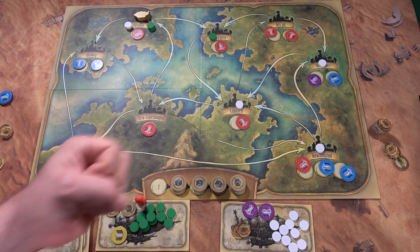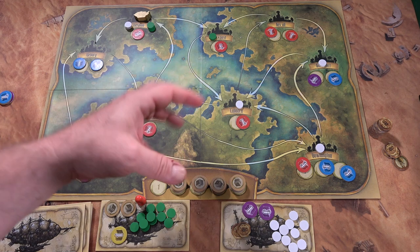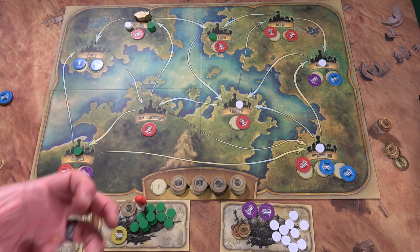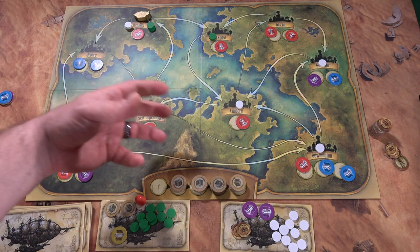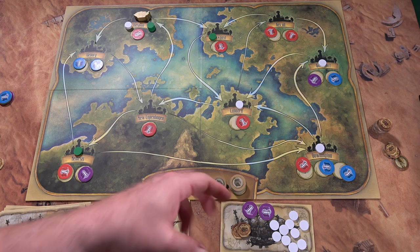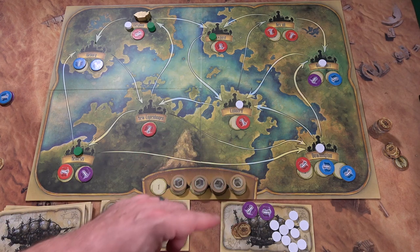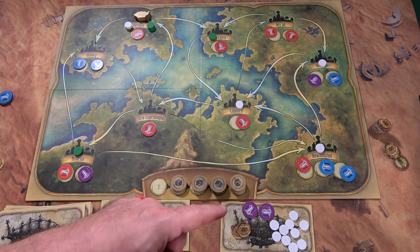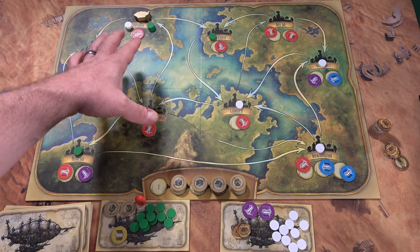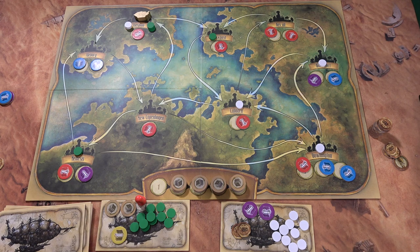You get three sky dollars each turn. The challenge is: can you pile up enough to make the moves you want, get contracts out, buy the goods you want, and sell them? When you sell goods you gain victory points and hurt your opponent, because any matching color they hold gets removed from the game. The other key element is movement — you want to leave the shared airship in a spot that doesn't help your opponent.